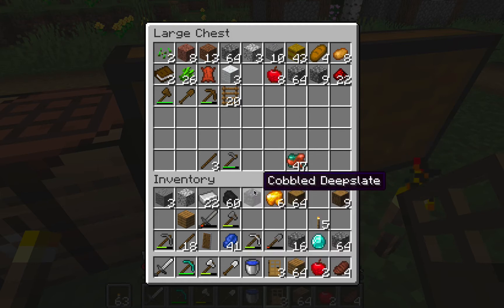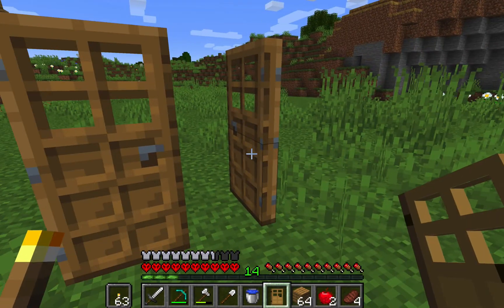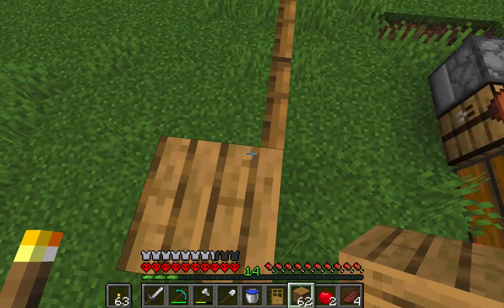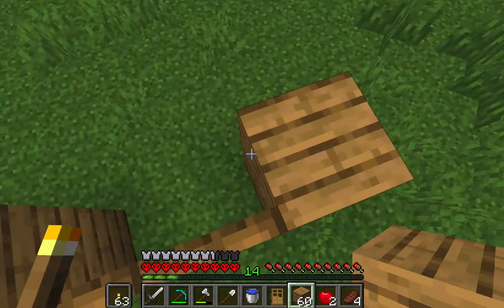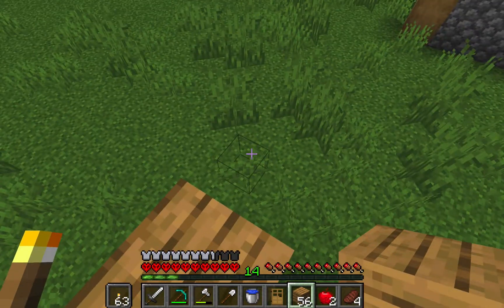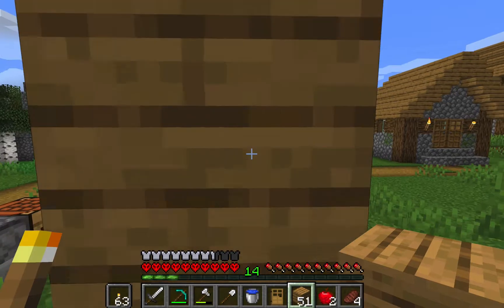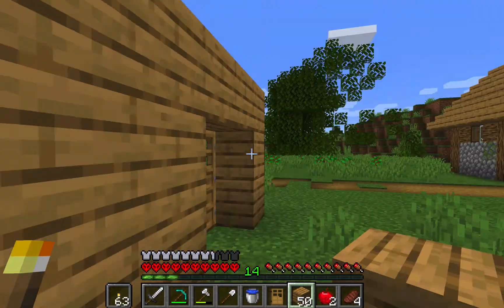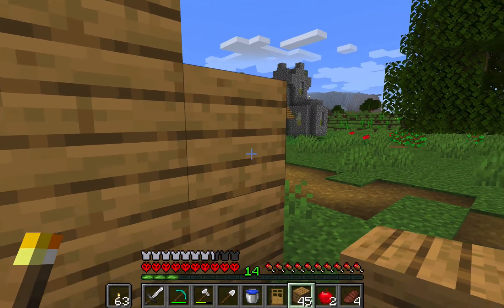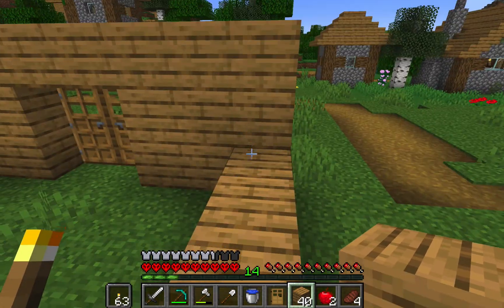This isn't going to be anything big because it's just going to be a starter house. I missed this block — one, one. There we go. And let's start making the other part of the house which is the wall.